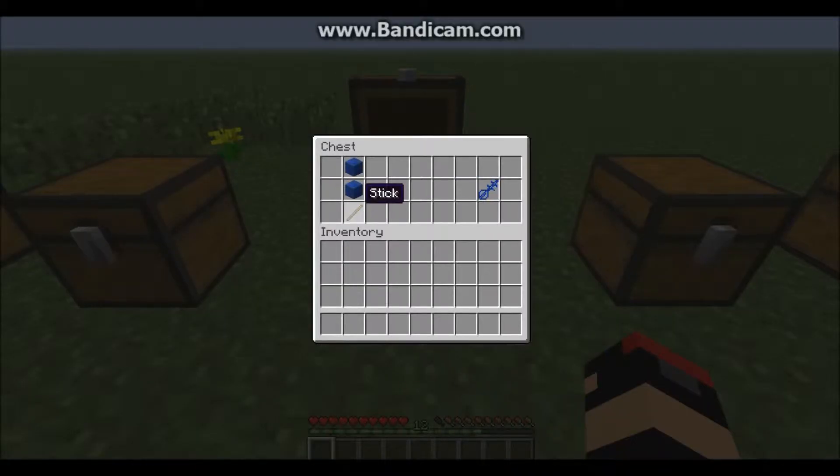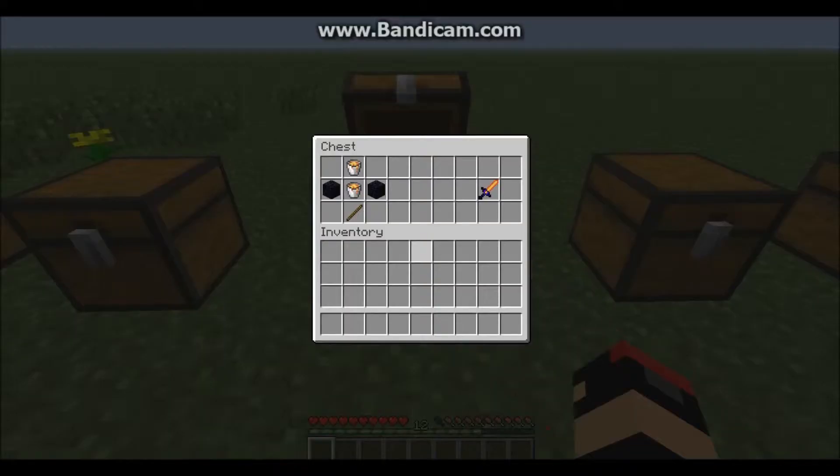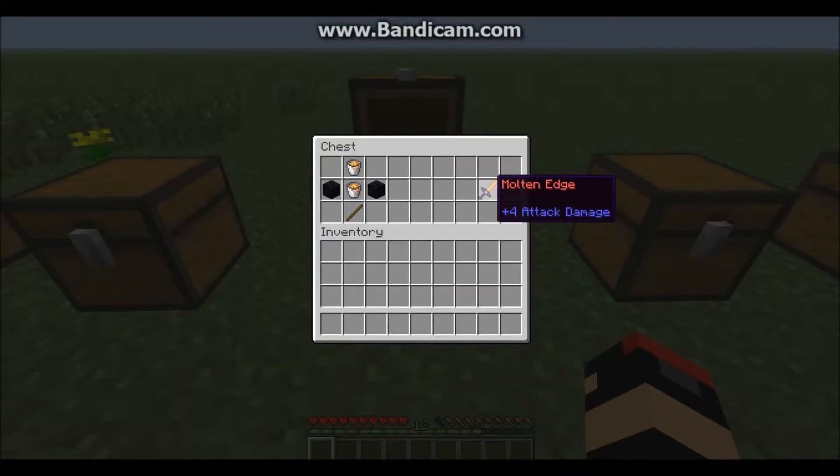It's a Lapis Sword — one stick and two Lapis blocks. The Lapis Sword has three attack damage. And here's the Molten Edge Sword: one stick, two Lava Buckets, and two Obsidian. You get the Molten Edge with four attack damage.